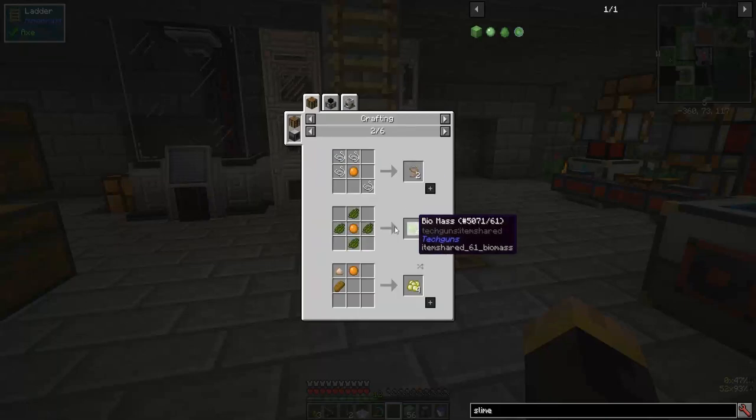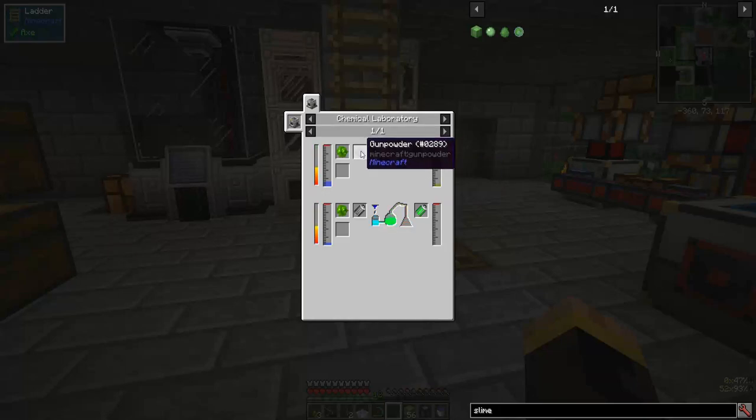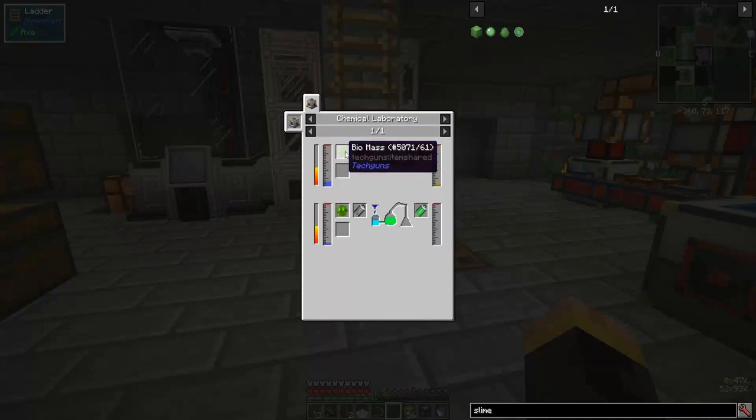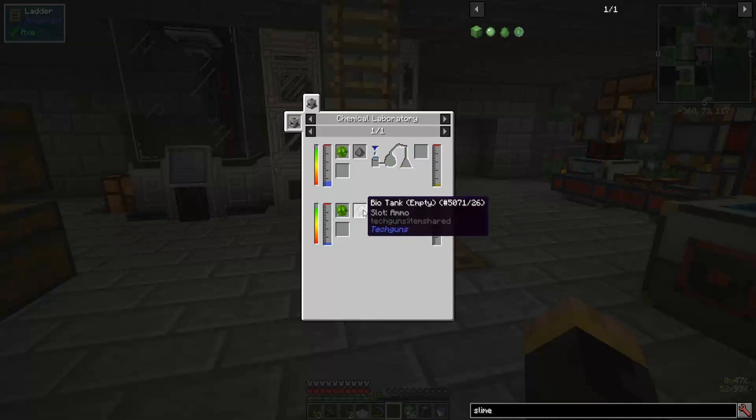This makes biomass. Biomass can be used in the biogun and it can also be used to fill up the bio tank, and it can be used to make creeper acid. Gunpowder plus biomass gets you creeper acid all day long. Biomass and a bio tank gets you bio tank ammo.